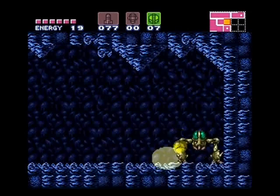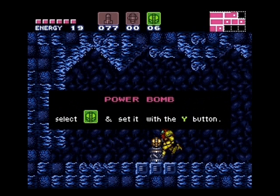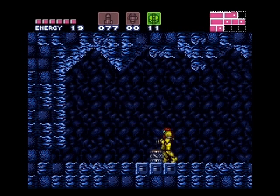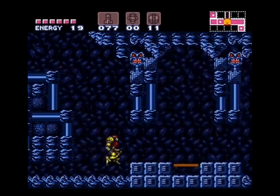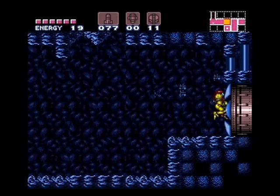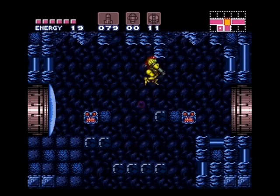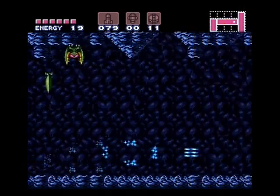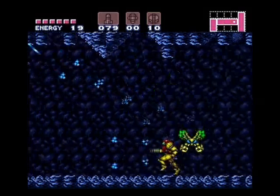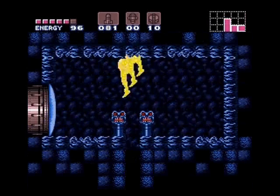Next up, we're going to get some power bombs. And then we'll be headed back this direction — if it looks familiar, it should. We're going in this room over here for the third time. On this next room, you can actually use the quick charge again if you want to, to save yourself a little bit of time, and you can have your charge built up by the time you hit those blocks. Otherwise, you'll need to power bomb them. And then you can jump up through here.